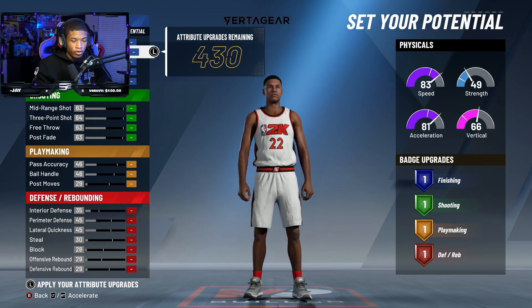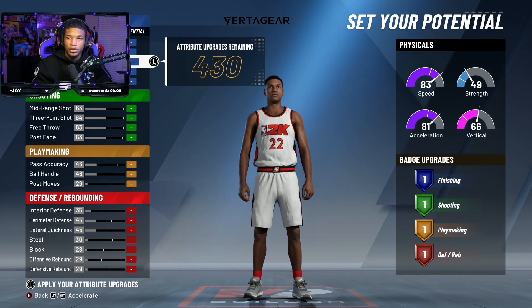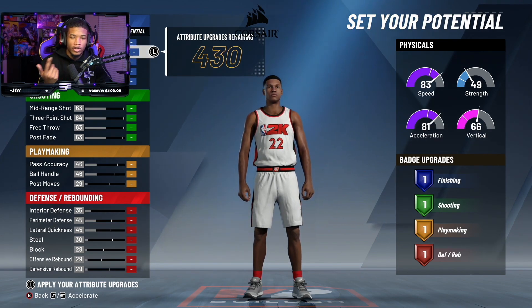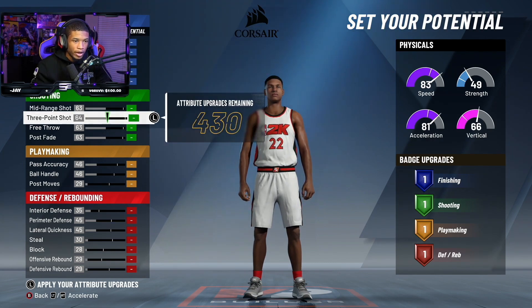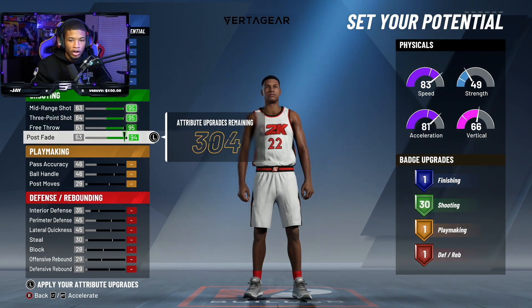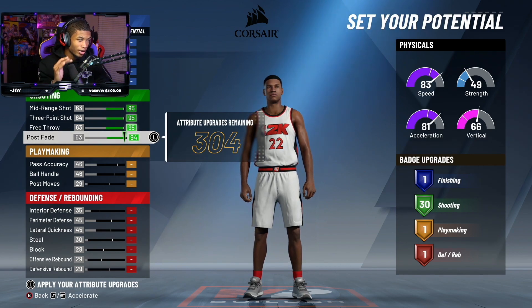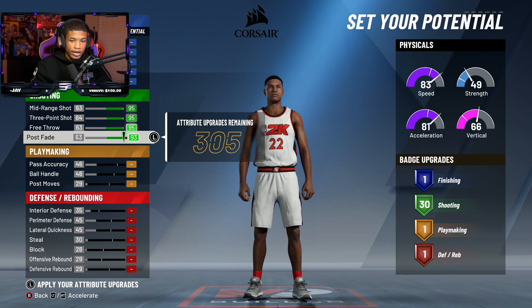So I'm going to be focused on shooting first. Because I'm a sharpshooter, y'all really don't even need to see the finishing part. We're going to go mid-range all the way up. Obviously you want to go your three-point all the way up, free throw all the way up. You can take your post fade all the way up, but you don't have to go all the way up with your post fade. The point is that you want 30 shooting badges, 100%. So you can take it down a couple.